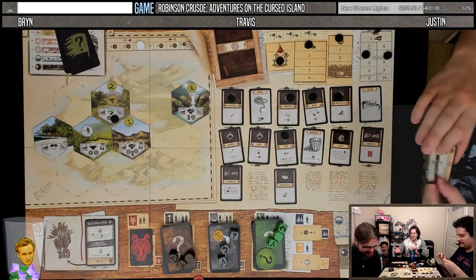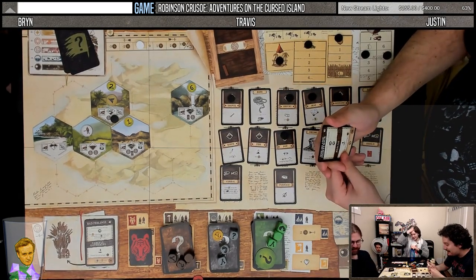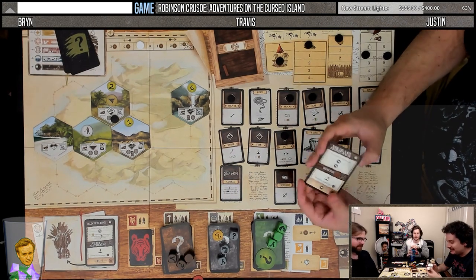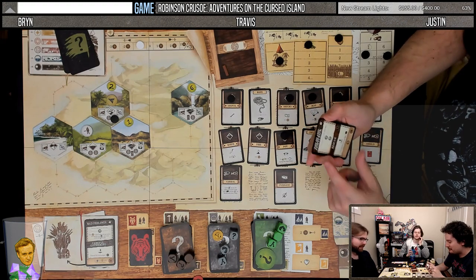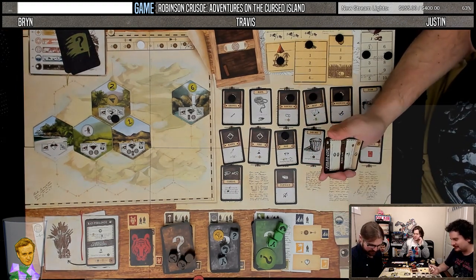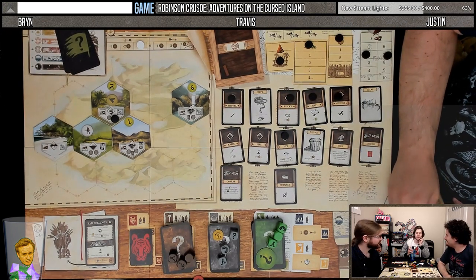Top of the round. We get stabbed again? We get stabbed twice — the island fights back twice. So we take two damage, then we take two damage again. I die. Yeah. Well, I'll give it one more shot.